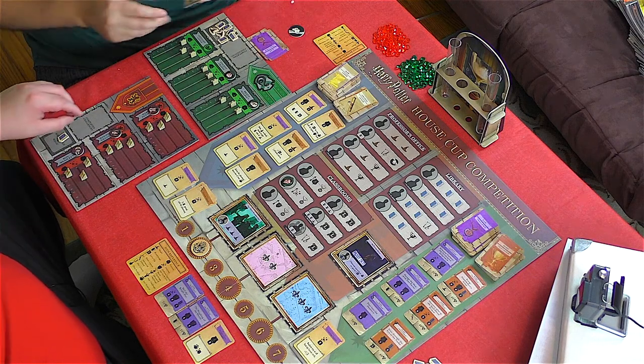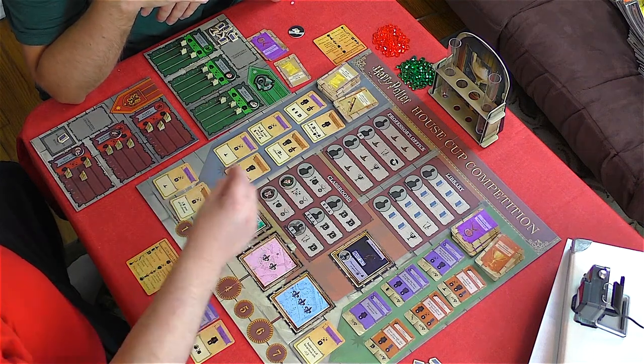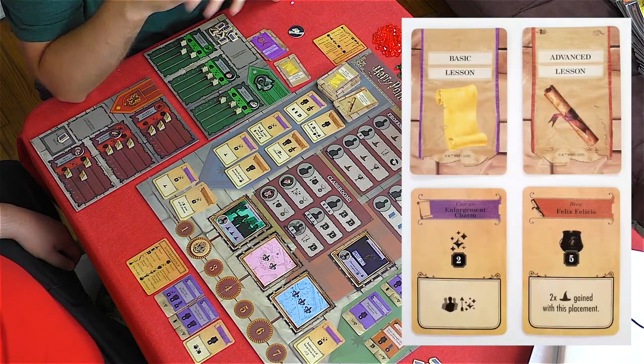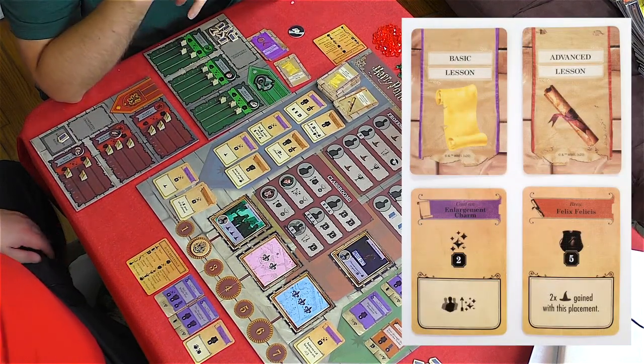The game is played over seven rounds, each consisting of two phases. Phase one is Classes. On a player's turn during this phase, they must place a student at an open location on the board, and they may, if they wish, also have that student complete a lesson card from their hand. If choosing both actions, they may be done in either order.